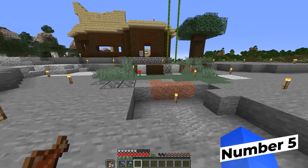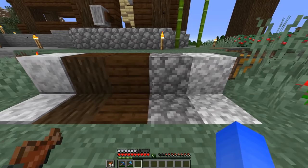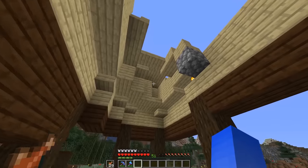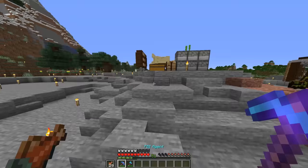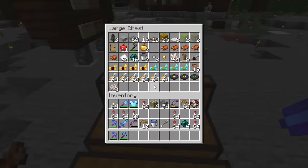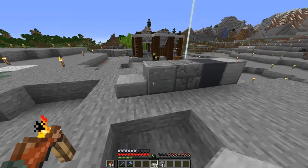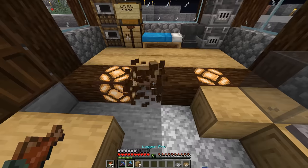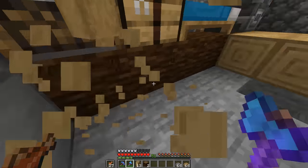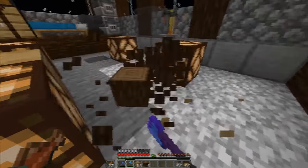If you just take the time before you've even placed a block to lay out a block palette — designating what your pillars, your fill block, and everything's going to be — it can really level up what you're doing. Nothing kills a building session quite like having to go out and fetch new materials. Plus this limits the trial and error with your building choices, because deciding that the floor color looks bad when it's just a few blocks is so much less of a headache than having to replace 900 blocks of the thing.